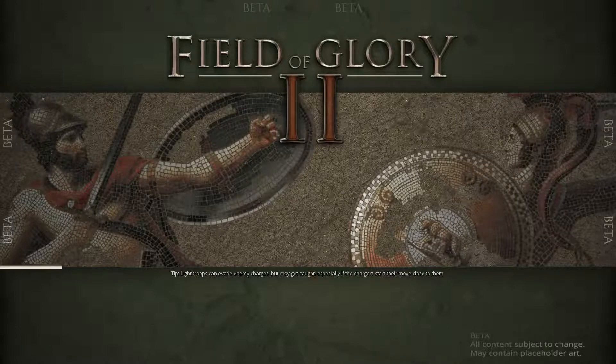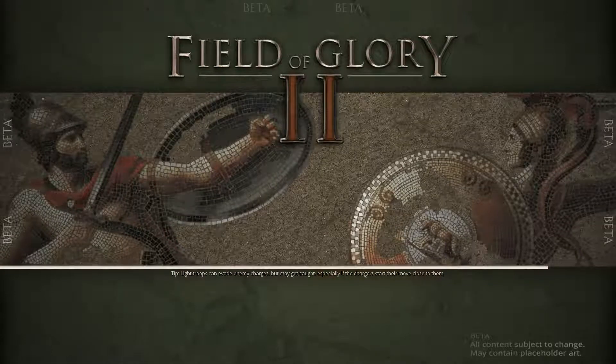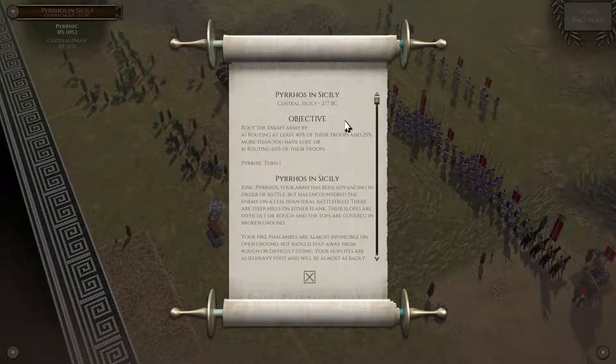Light troops can evade enemy charges, but may get caught, especially if the charges start their move close to them. The whole evade mechanic is something you need to get used to. Here's the battlefield — central Sicily, 277 BC.